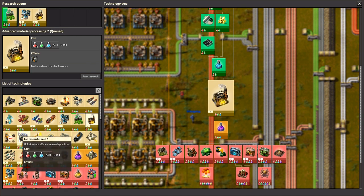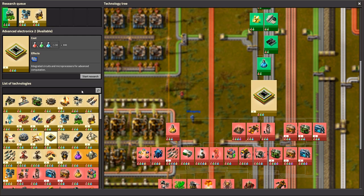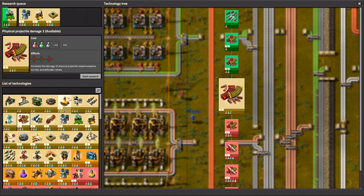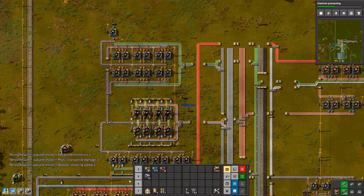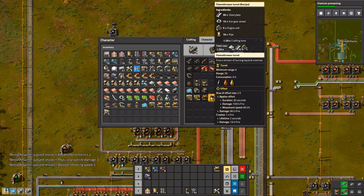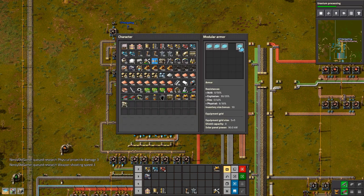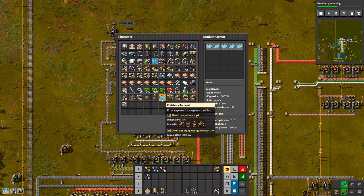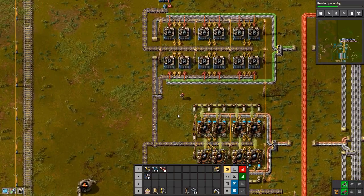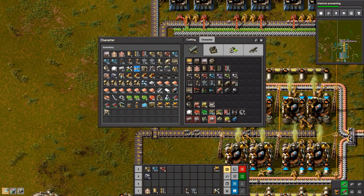And I have some batteries. I don't know what else you can make to actually put in your suit. Oh, shields — but we don't have them yet. I have a personal robo port that's charged up and working. I don't think I need 50, but I might as well take 50. How many batteries do you have? I have 5 — 5 batteries, 5 solar panels.